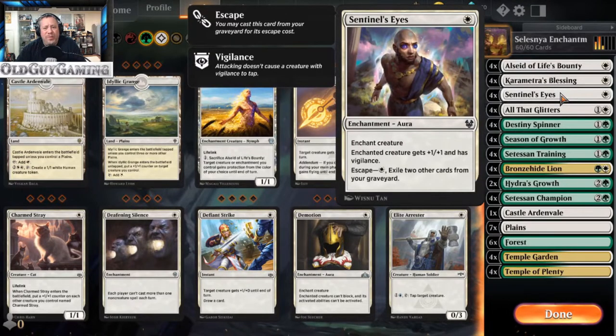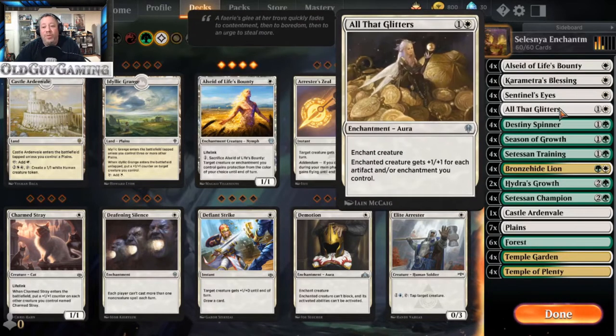Sentinel Eye is really cool. It is a 1/1 aura, counts as an enchantment — plus 1/plus 1 and grants vigilance, and then you can escape it from your graveyard. So if you do happen to lose your creature, you can gain this back. All the Glitters is another one that gives plus 1/plus 1 for each artifact and/or enchantment that you control. Since the whole deck is built around enchantments, this can get really big really quick.